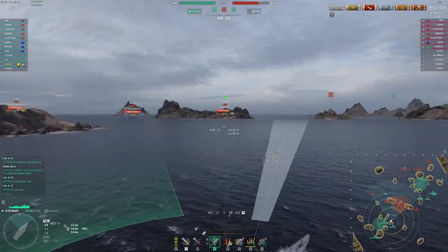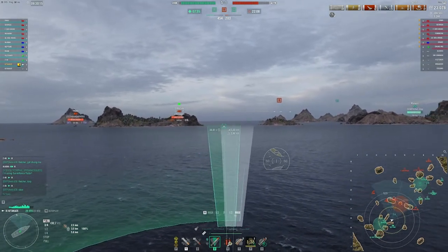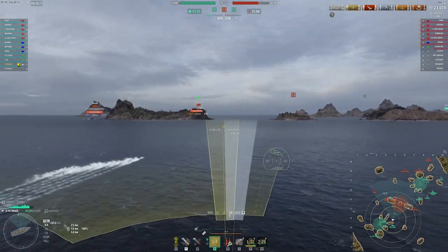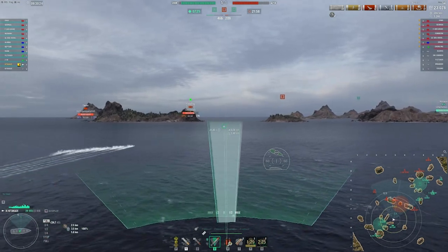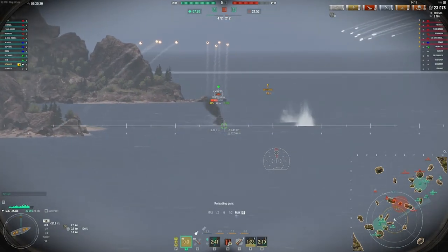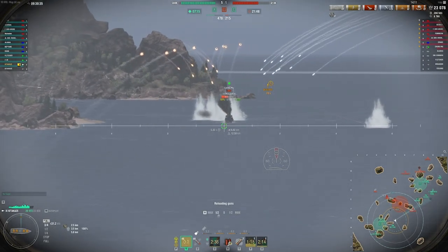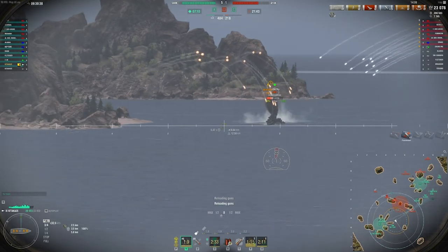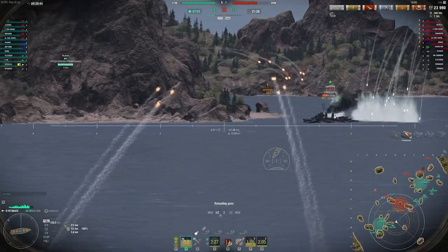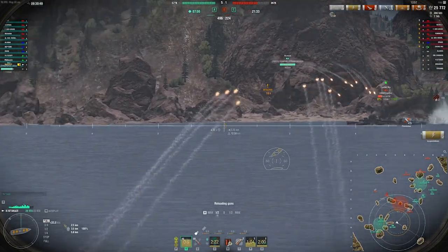See how much map control we gain just by them losing those two destroyers - they can't push this side because I get to spot them for free and my team can shoot from farther back at ships caught in the open. I'm seeing this Pomerania starting to push in, so I pop my reload booster and dump some torps so he can't push out at me. This DD is again caught in a bad position - I want to shoot at this guy because there's no way I get punished, so I may as well just open up. Don't need to smoke; I want to keep spotting him and bag another DD kill.